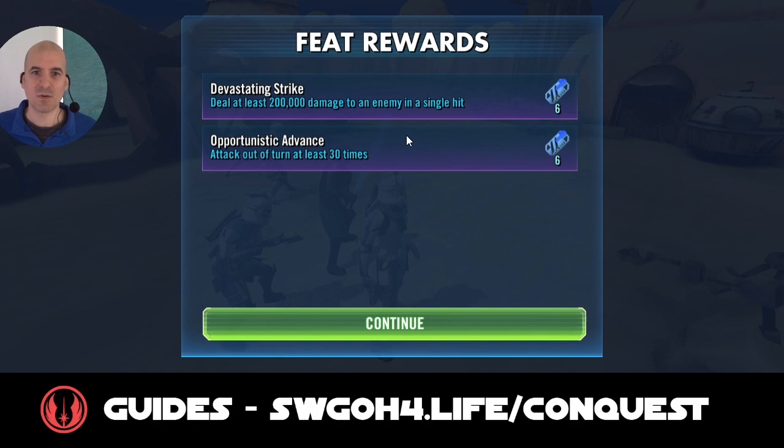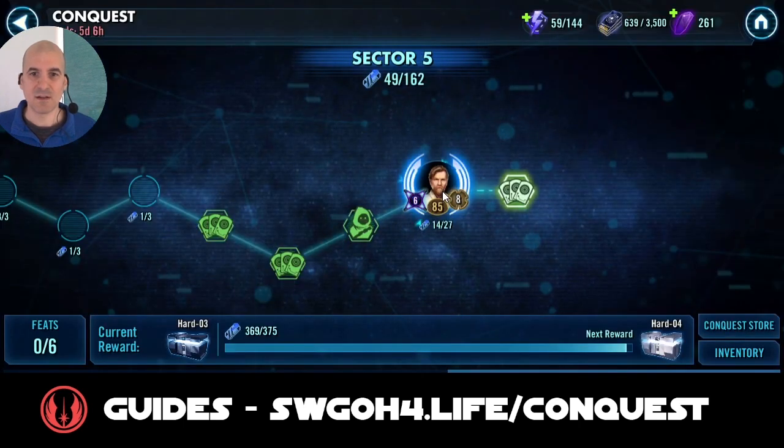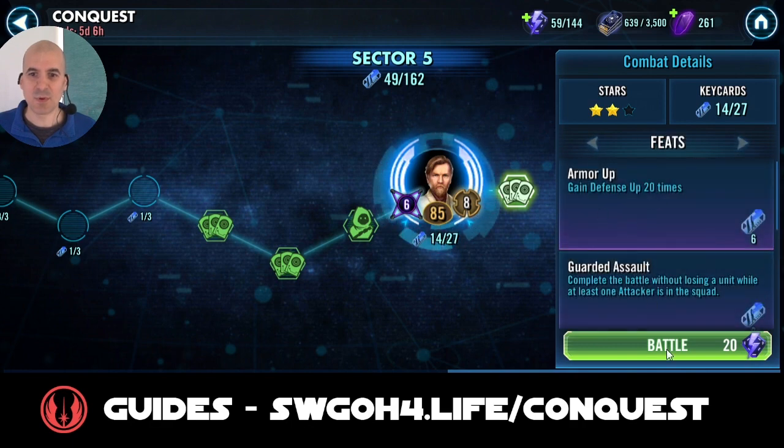Let's go and have a look - yeah, there we go, completed the attacks out of turn and the 200k damage feats. Unfortunately I lost Fives due to Sacrifice, so we'll deal with that afterwards. Now let's do the Defense Up feat.